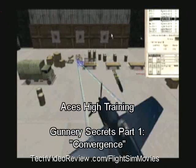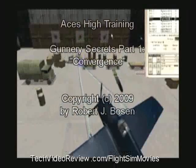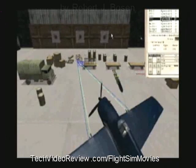ACEs High Training: Setting Gun Convergence. Once you optimize your seat position for all viewing angles as described in the previous movies, you'll be ready to pay some appropriate attention to some of the secrets of aerial gunnery. First, you'll need to adjust all of your guns for what they call convergence.